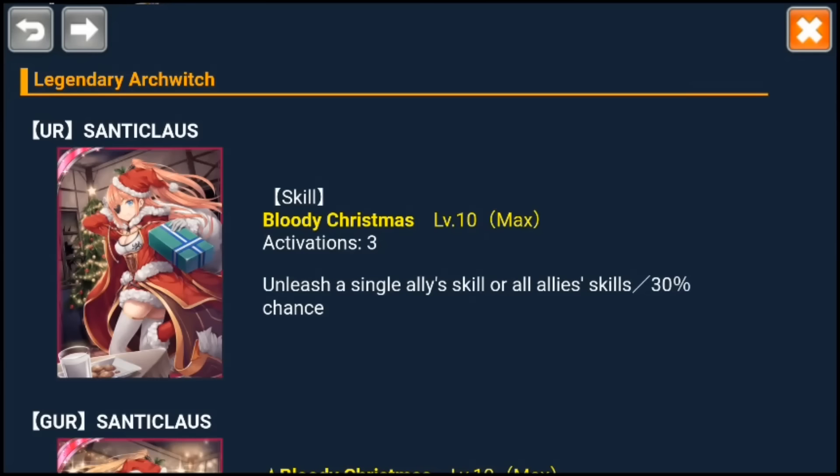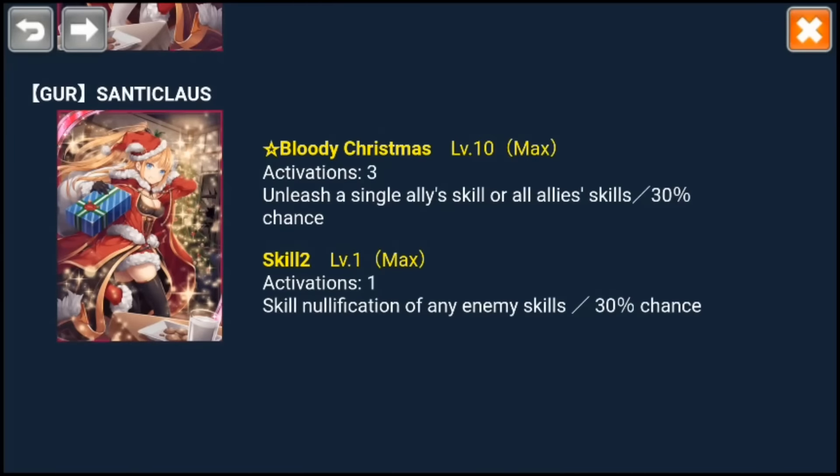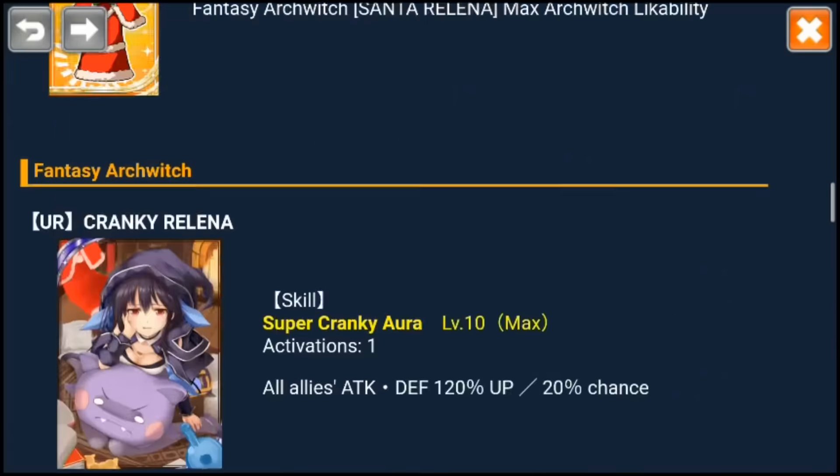One thing about the Legend of Arquich, which is the second event she's available, is that she's not that great, even though she's a passion unleasher, which is something I really like. But when she unleashes herself — because I have a HUR copy of her — nothing happens. It's a 30% chance of unleashing this skill, but then there's a 20% chance that nothing happens. So that's pretty bad — it's like a 24% expected chance. That's kind of disconcerting, easy for disappointment.